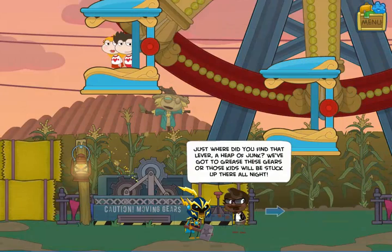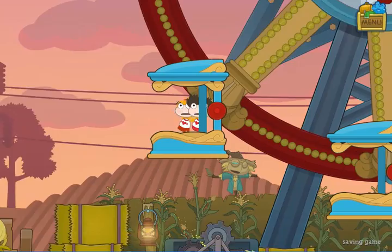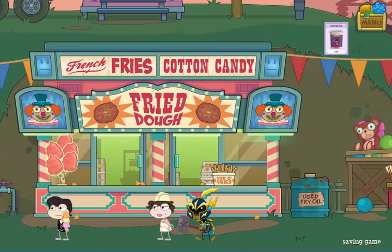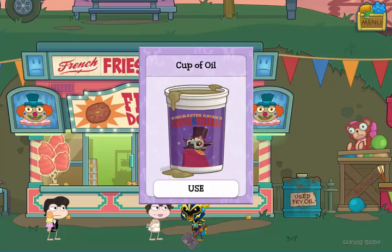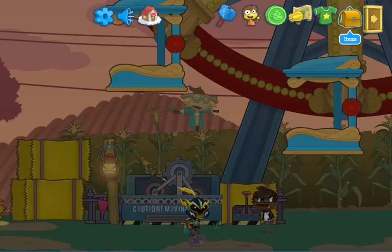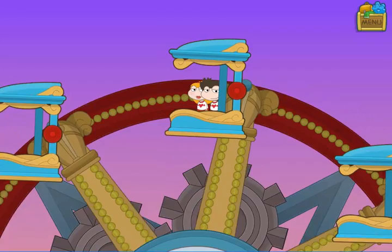After getting the hammer, when you head back past the ferris wheel, you'll see that it's stuck. Head back to the midway and use the cup with the lady selling the fried dough — you will get a cup full of used fry oil. Take the oil back to the ferris wheel. When you use it, you'll lubricate the gears and that will result in the teenagers on the ride coming safely down to the ground.